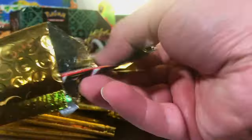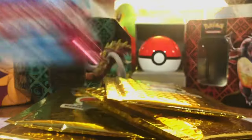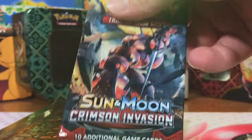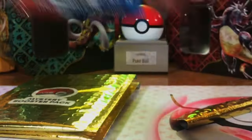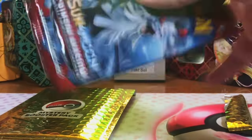Temporal Forces. Shiny Treasures. More Shiny Treasures. And Paldea Evolved. And Shiny Treasures. Paldea. And Crimson. Paldea. Crimson. Battle Styles — could pull that Sleepy Tyranitar. Crimson.